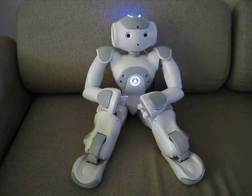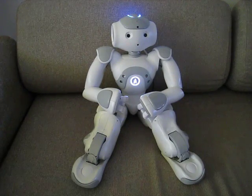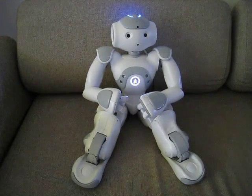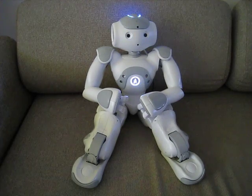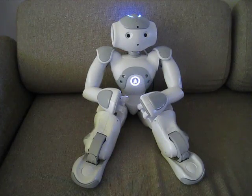Let me explain the game. The game has four sounds and colors: blue on my right eye, yellow on my left eye, red on my left foot, and green on my right foot.